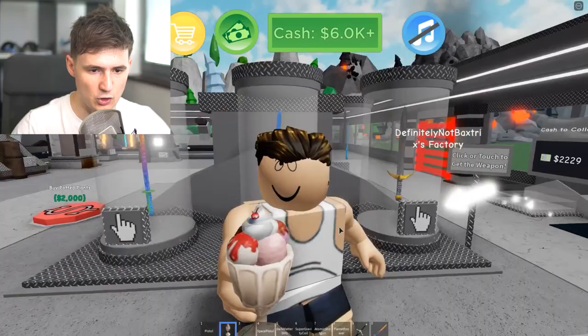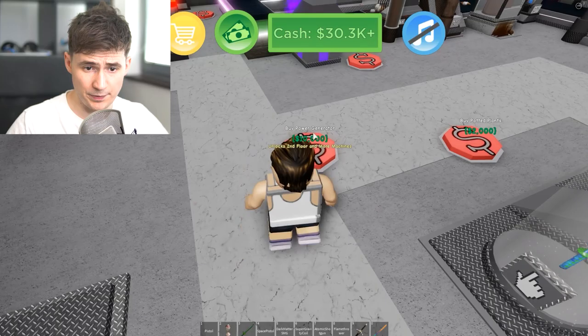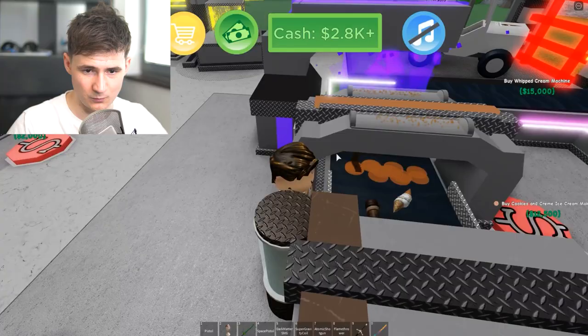You never know who wants to touch your ice cream — this is mine! No one's gonna see this. 11,000 — I guess that's pretty good. Is it good enough? No it's not. Buy a power generator — unlocks the second floor! Let's buy the caramel machine.